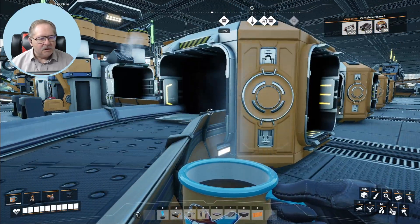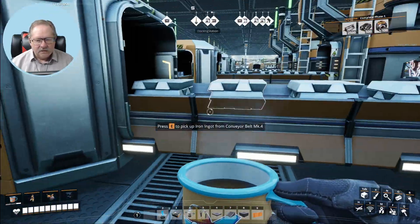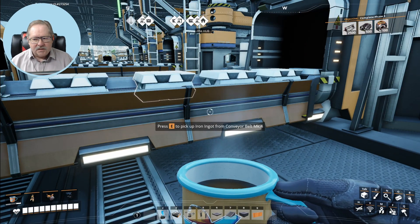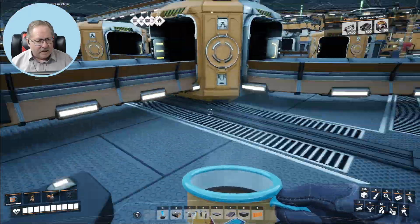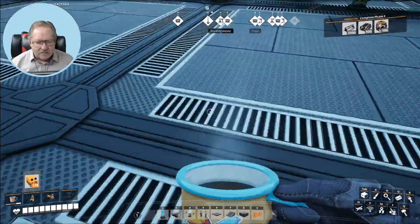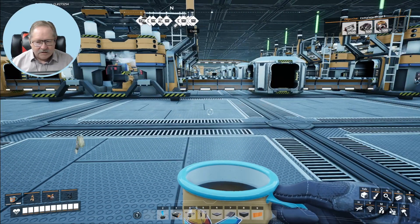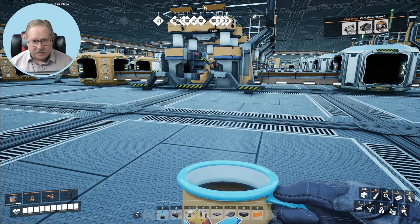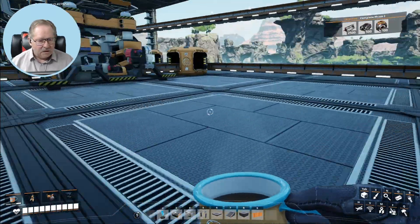Every machine is overloaded, which means the production line after this does not have enough supply — I'm getting plenty of ingots because every machine is overloaded. The neat thing about this system is if you leave enough space between them, I can just add another row here and hook it up. So guess what I'm going to do right now — I'm going to add another part of this line and see if we can get the plate production up. Looks like I could actually add a couple of lines there.